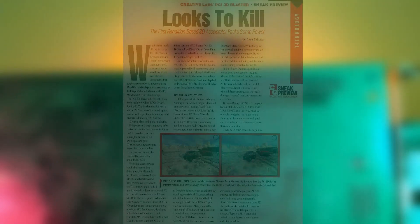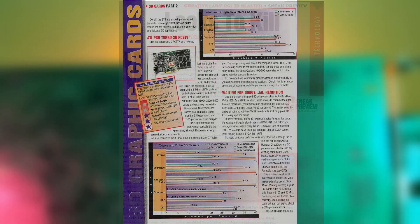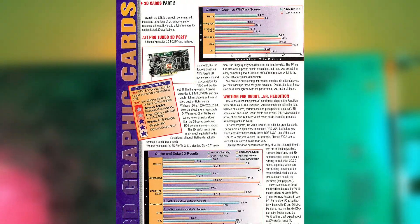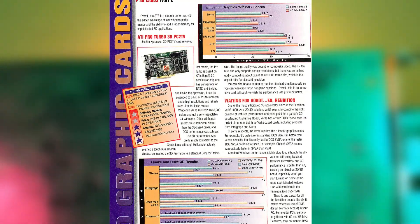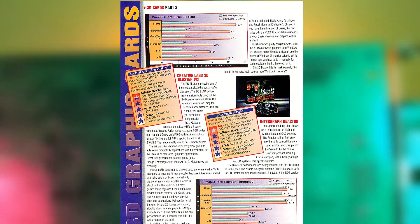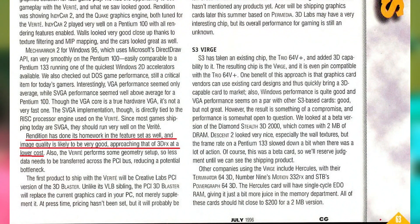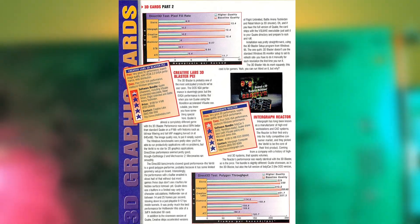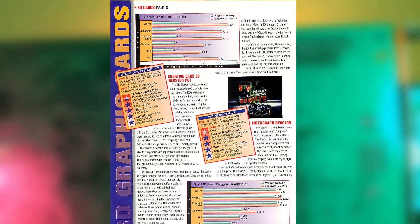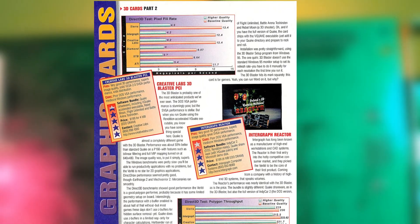Despite these setbacks and limitations, when the Verite did finally launch, it blew the competition away. While other 3D accelerators of the time could offer increased resolution and texture filtering similar to the Verite, the Verite's image quality and more complete 3D feature set was way ahead of most other cards. It was also miles faster, boasting fill rates of 25 million pixels per second — pretty much unheard of on the PC at the time.